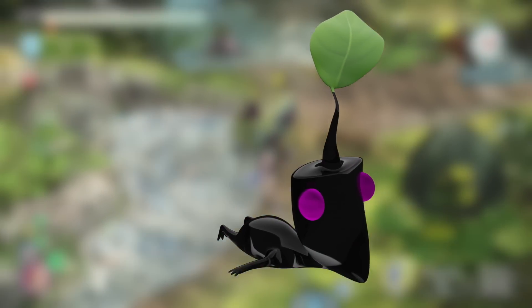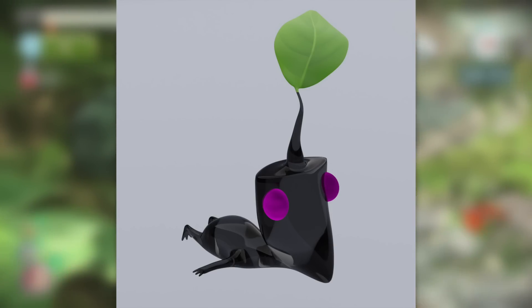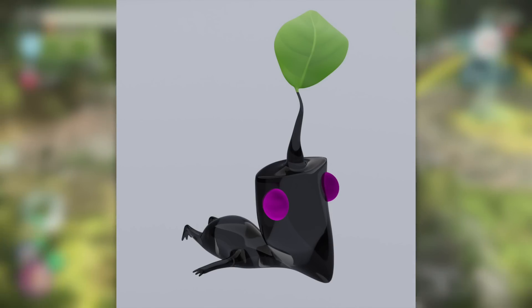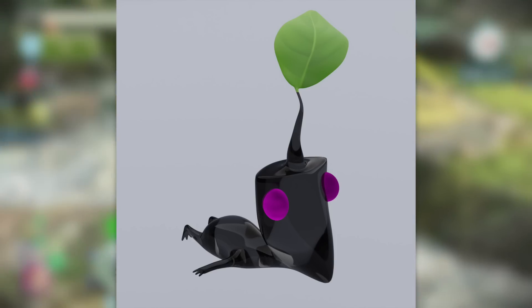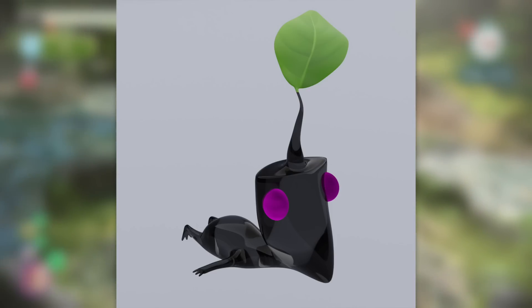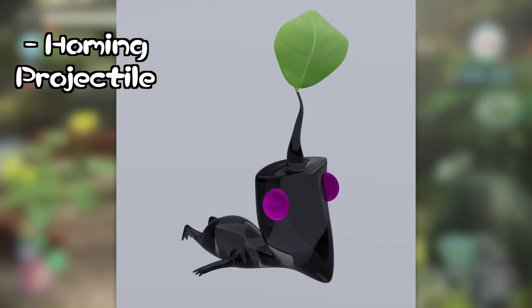When thrown, Arrow Pikmin build up speed very quickly, and their body shapes allow them to adjust trajectory, leading to perfect accuracy. While they can't be thrown very high, they can be thrown the furthest horizontally of any Pikmin type. And just like in Zelda, so long as they are in the general vicinity of an enemy or other target, they will lock on and act as a homing projectile.